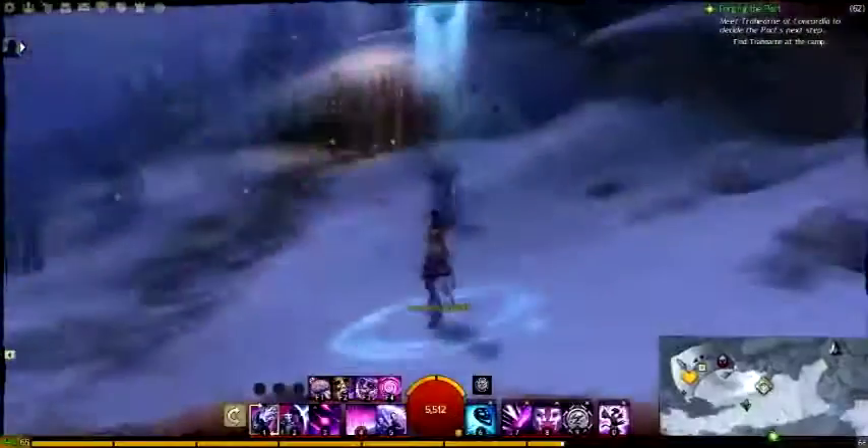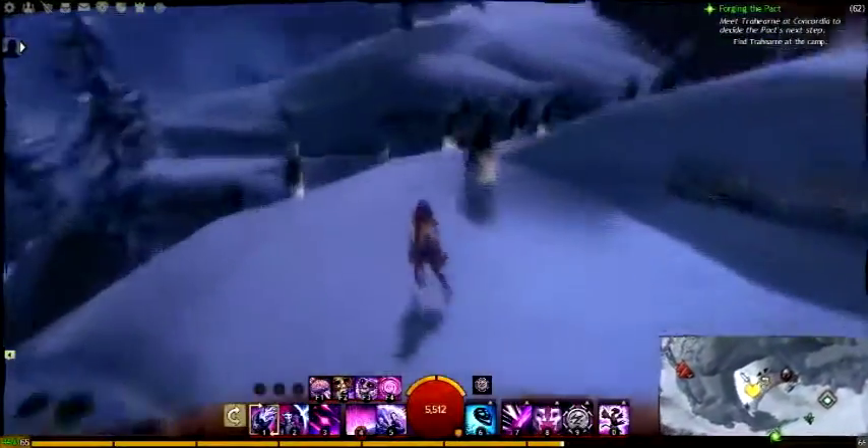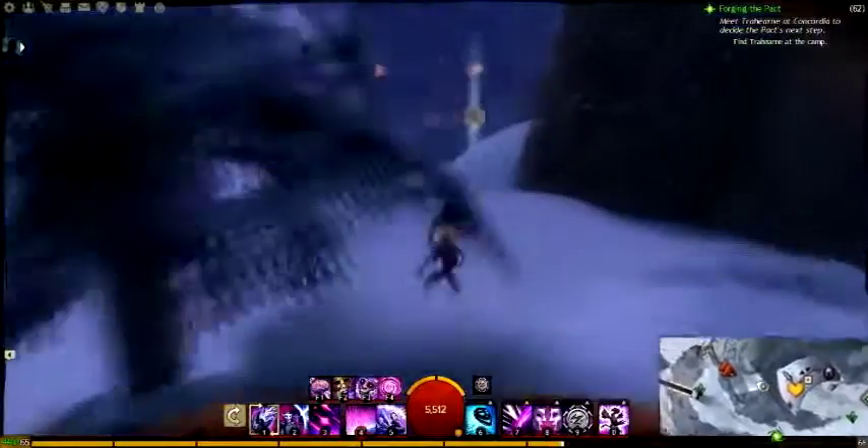Next we're going to Stow Slide Ravine. Go to the Travelling's Waypoint and then jump on top of this house. Climb onto the ledges at the back and then cross the snowbank to get to the vista.